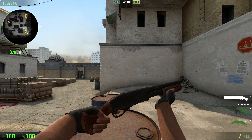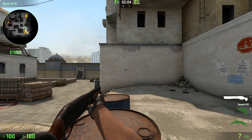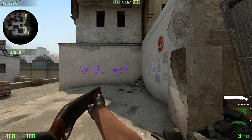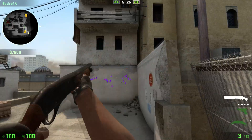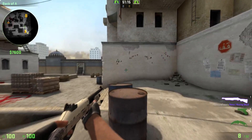Let's talk about accuracy for a bit. It's very low, and this is partly due to the fact that when you fire a round it splits into 9 smaller pellets. The spread is a little bigger than the XM's. You might be surprised to learn that of all the shotguns the Sawed Off has the highest accuracy when you jump in — the Nova has the worst.